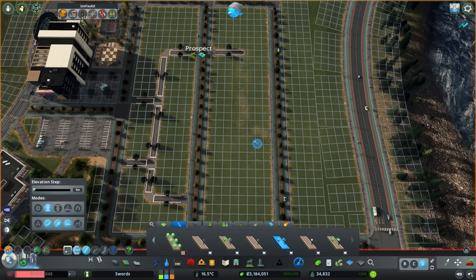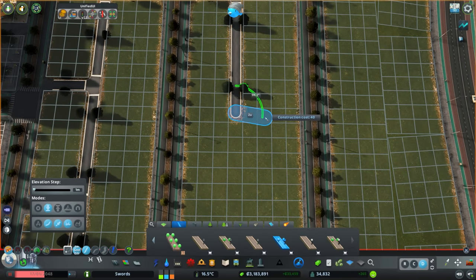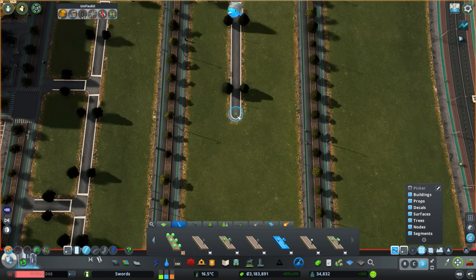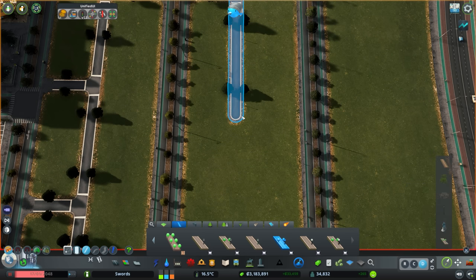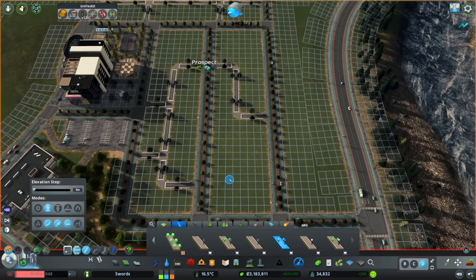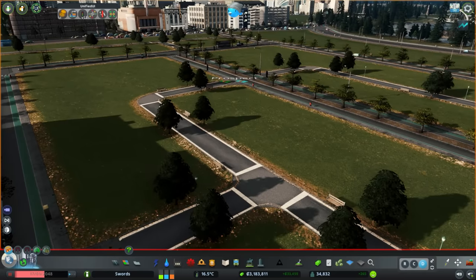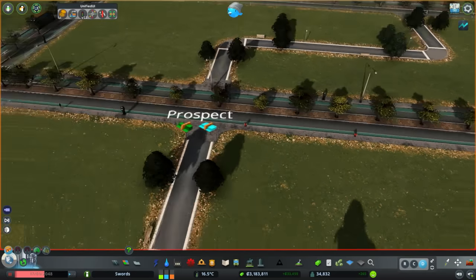I've messed that one up a bit because it took too many tiles. Let me just shift this down a bit. There we go — that's a bit better. Seemed to have kept most of the zoning intact. Pretty happy with that. If we look at it on its own, it's just like a little path with trees, some lights and trees, with benches built in. It's nice.